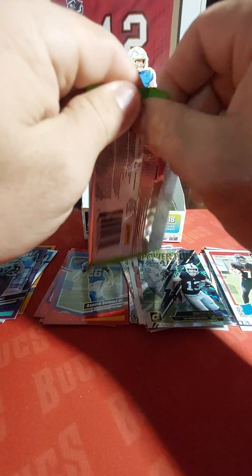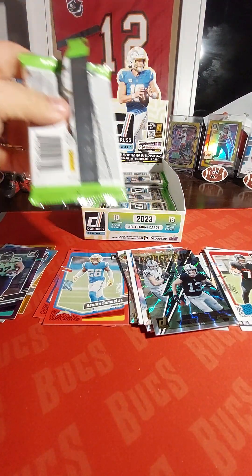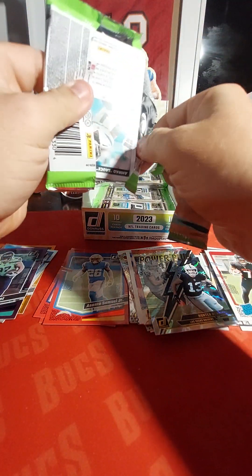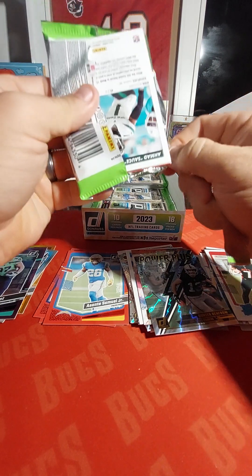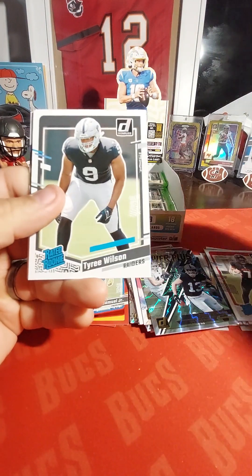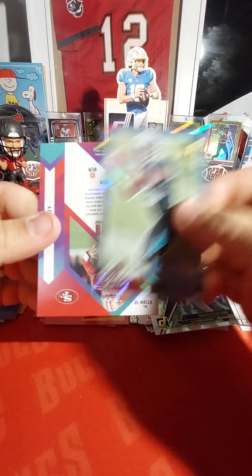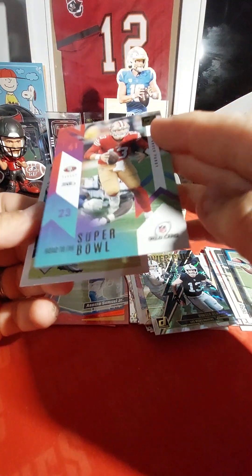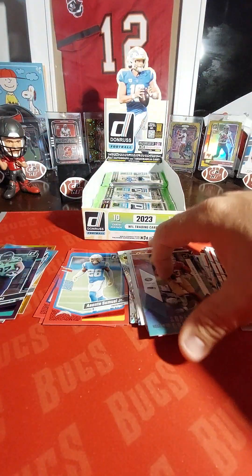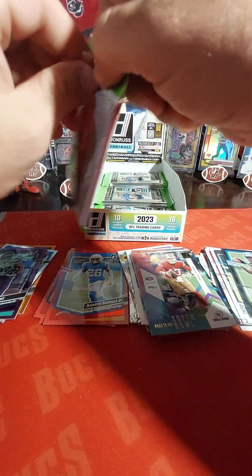So we got our mem card, still looking for the auto and some good numbered action — that would be nice. Moving on through the packs here — Tyree Wilson, Jonathan Mingo, the rookies, and a Brock Purdy. A little Road to the Super Bowl insert and Sauce Gardner right behind it. 18 packs is a lot of packs for one box.